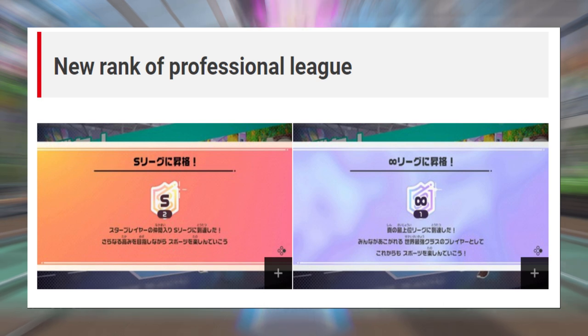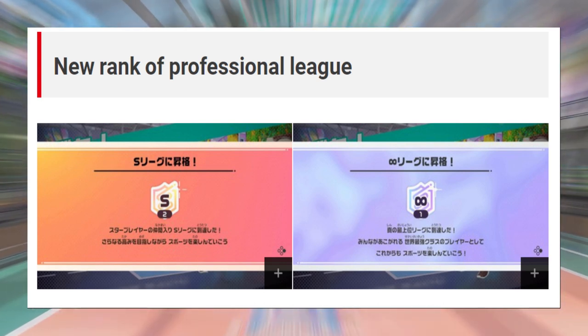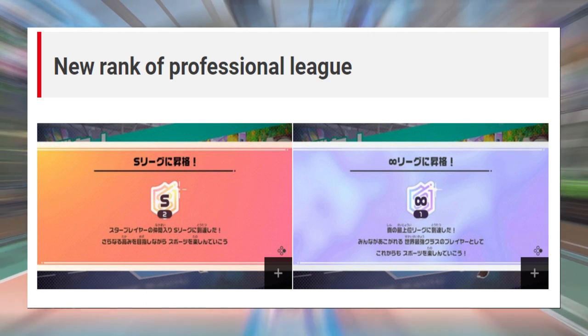The next thing they've added is pro league updates. If you're rank A, good news — there's more to do. You've got S and infinity ranks to attain. I'm not sure how many games or points you need to rank up or exactly how infinity rank works, but it should be a fun time to expand your online play. There are also more cosmetics coming all the way through till about October, which makes sense because that's when golf comes.